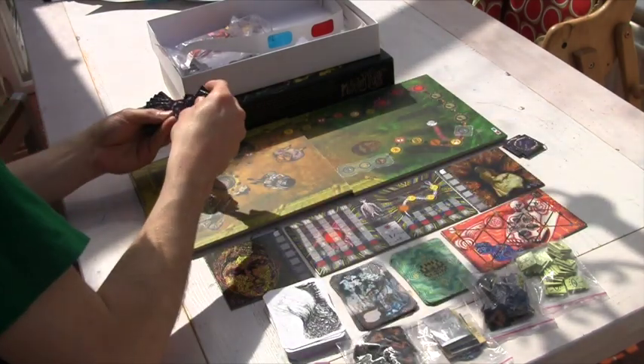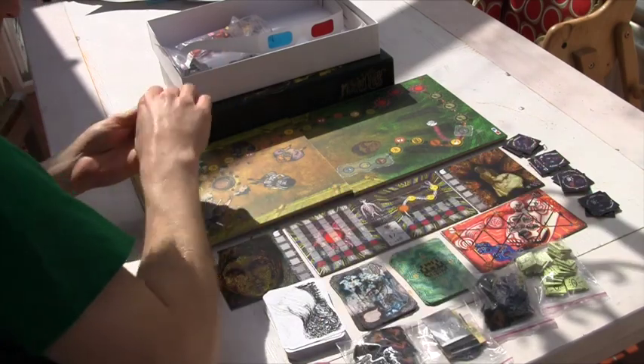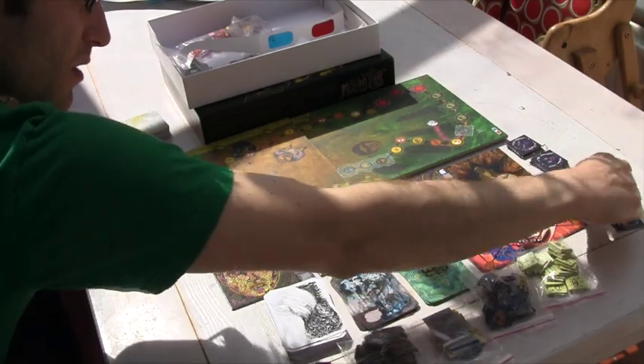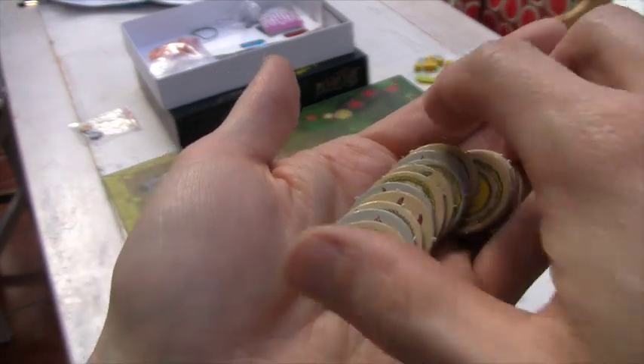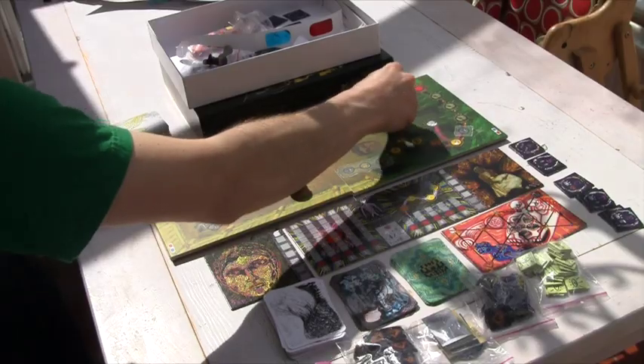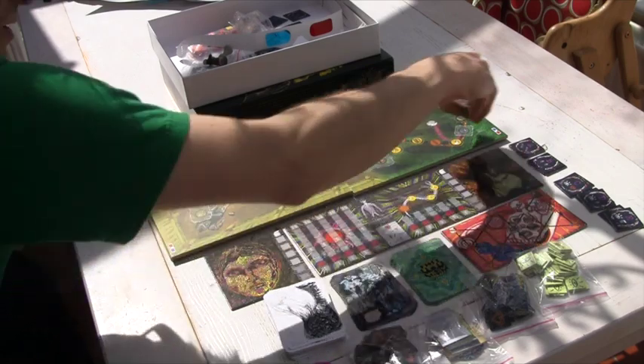Separate the mantra tokens by letter and put them in A, B, C, D, E stacks. Each stack should have one less token than there are players, except in a two-player game, you still have two of each. Put all the action tokens face down in a pile, then take two to put on the X's. You'll have to add new ones each time you unfold a new part of the board.